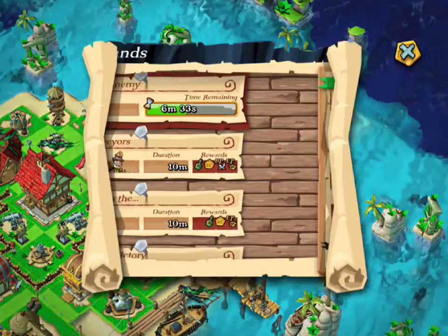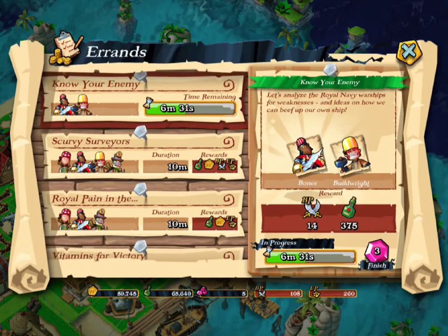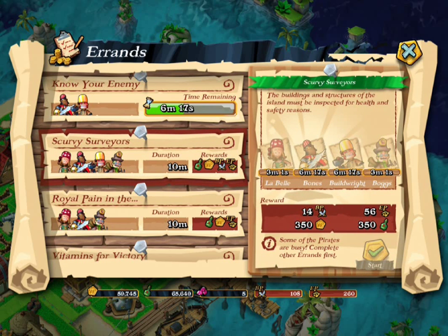First of all, guys, they introduced this thing called Errands, I think — or something like that. You can pretty much earn Grug Gold, Battle Points, and EP really, really fast. By simply just doing these little things — they only take 10 minutes, require a few things of course, but they are relatively easy to get and you get them pretty fast, which is good.